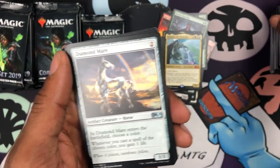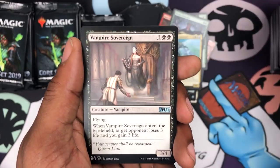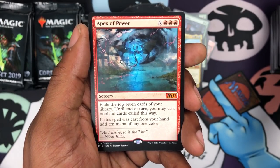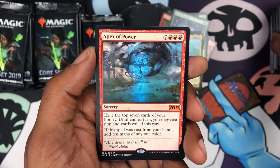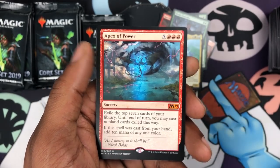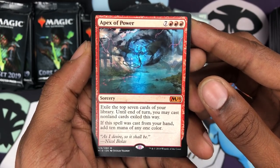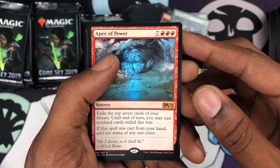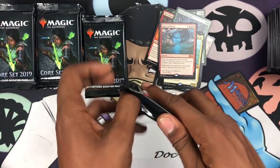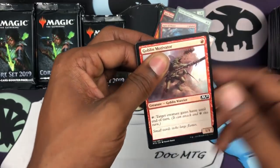We got Diamond Mare, Vampire Sovereign, and we did pull another mythic — back to back to back! We got the Apex of Power: 'As I desire, so shall it be.' Nicol Bolas! Three mythics so far — doubt we'll get a fourth back to back, but what a run.